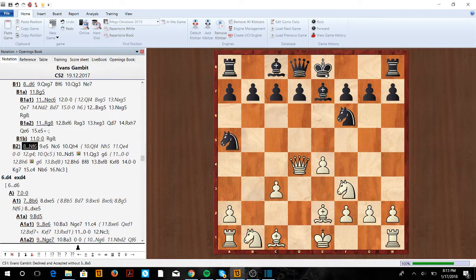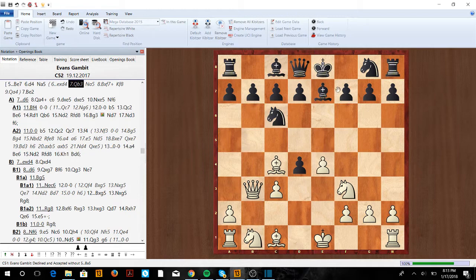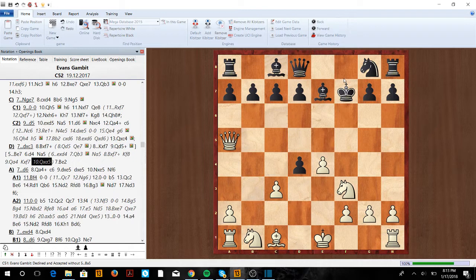Lastly, instead of knight a5, we're also going to see take on d4. Going back to the position — if take on d4, we can take advantage and go queen b3, because if we attack f7 he can't guard it with h6. His only move is knight a5, but now we have bishop takes f7 check, king f8, and queen to a4. If he takes, we take, and we're going to have a very nice position — this king is once again going to be in danger.